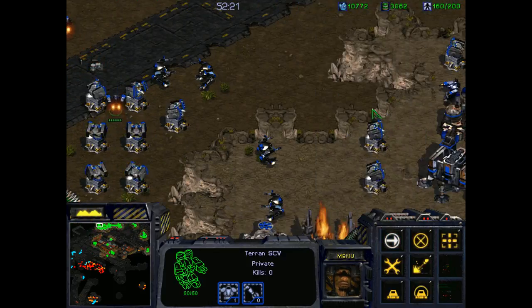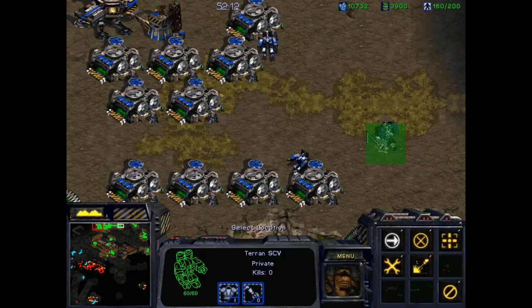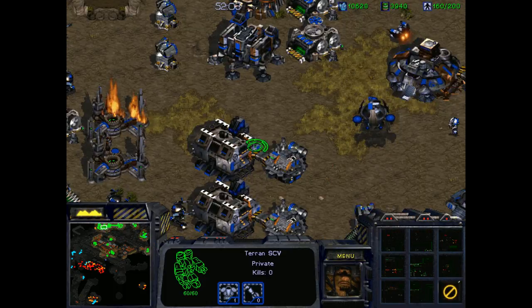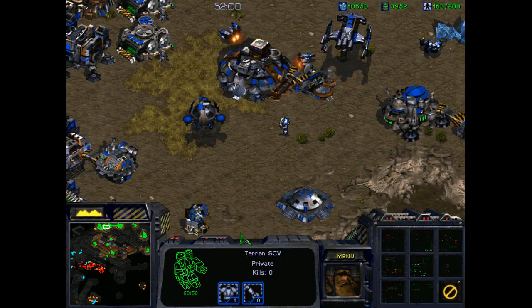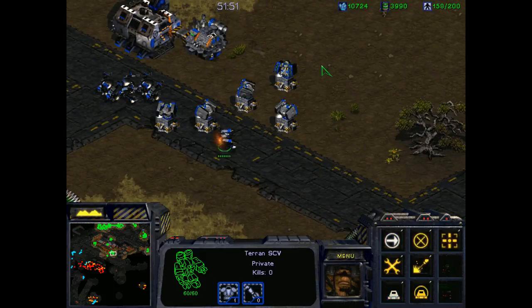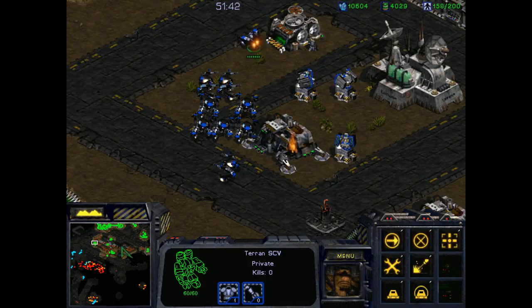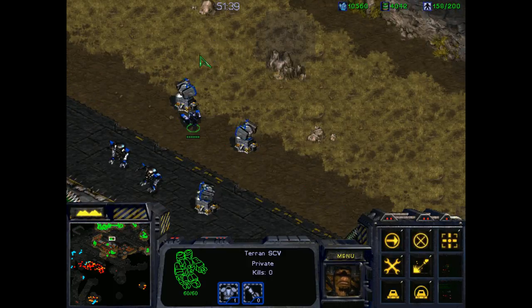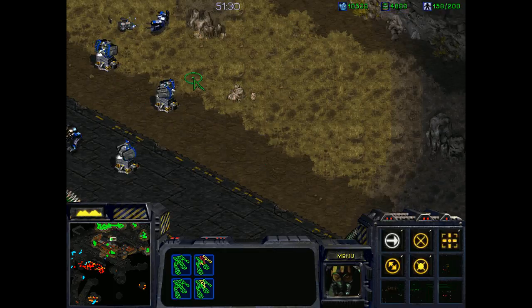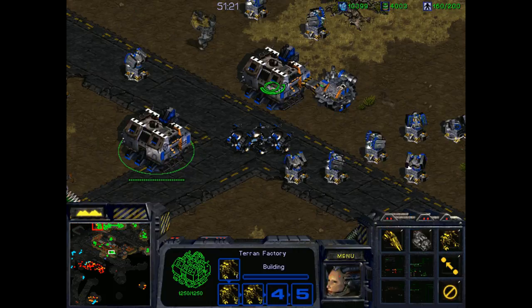I'm going to make as many turrets as necessary up in these directions, and maybe set some up here as well — just everywhere. How are we looking on minerals up here? This is mined out — I did send my dropship back up, didn't I? Where did it go? I thought I sent my dropship back up to make a run for SCVs. Well, it's missing. At this point I'm just going to keep making turrets — that's really all I need to do, just non-stop turret production. I'm going to grab a few of these Goliaths and move them up in this direction as well. I'd really like to go and attack, but that's probably rash.